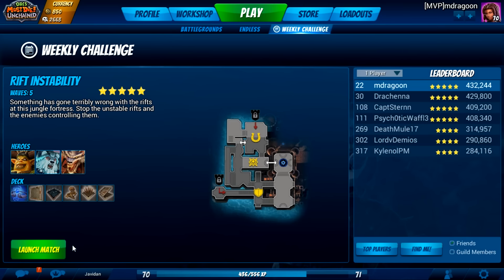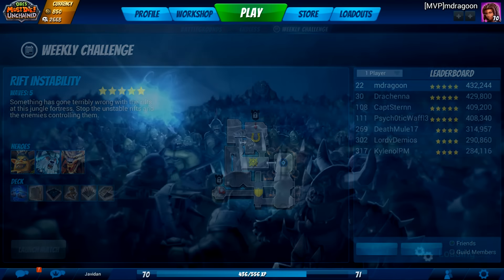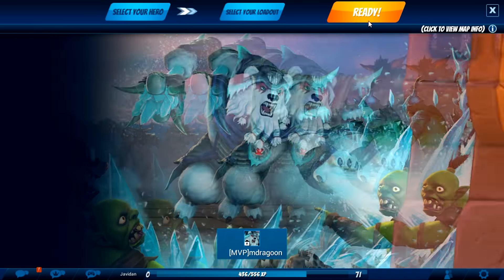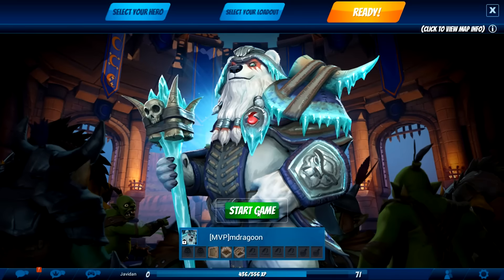What's cooking folks, VermillionPhoenix here, and today we're going to jump into some more Orcs Must Die Unchained. This time we're going to do Rift Instability with Tundra. This is the weekly challenge for January 31st, 2017. Let's jump right in.